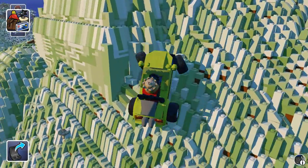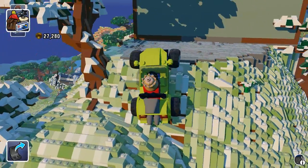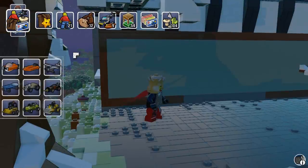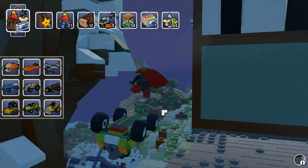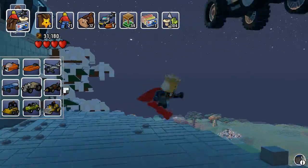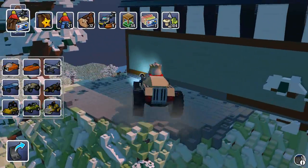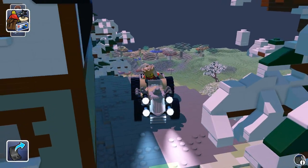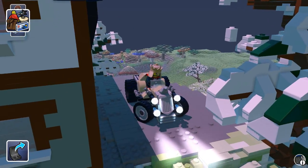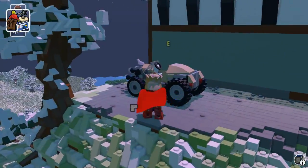Holy shit, this is steep. I don't even know if I can get up here. Or maybe I can — we're gonna believe. I'm not getting anywhere. Please don't fall down. Look at that — this is ridiculous. Maybe this works better. Or not. Here we go, yes! Park the car, nice and steady. There we go, we got a car there. That's all that matters.